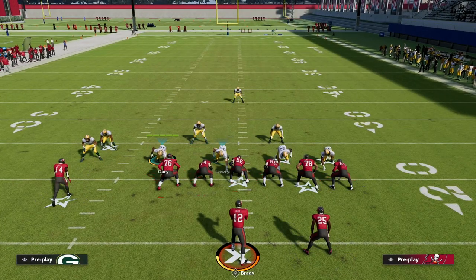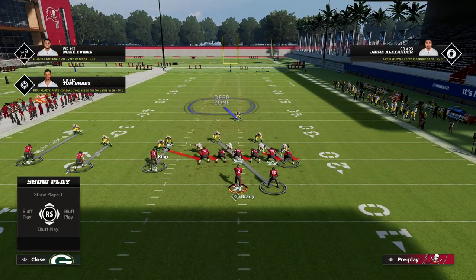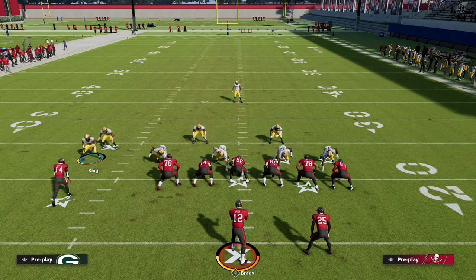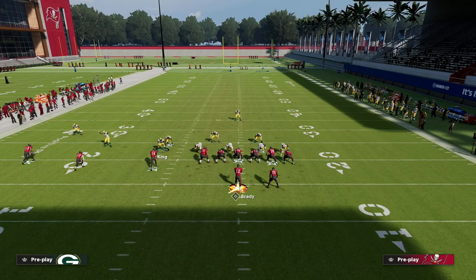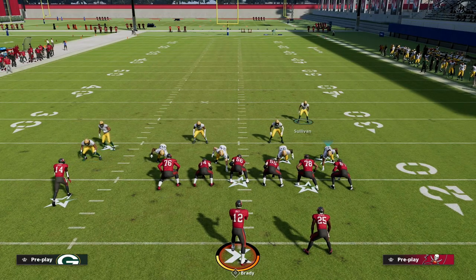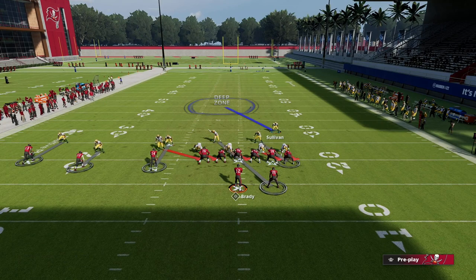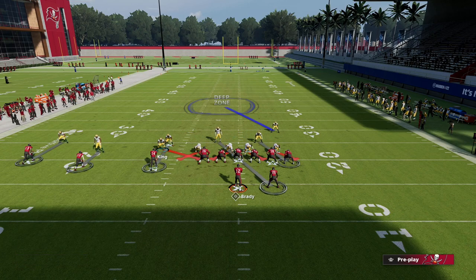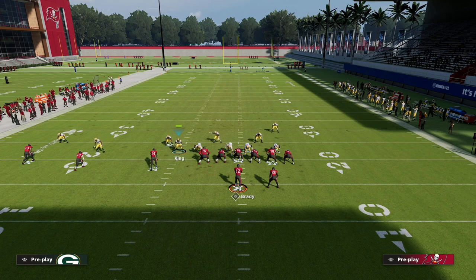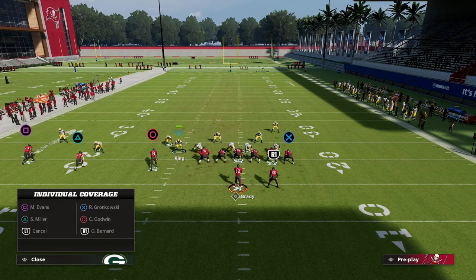You're going to see the safety move all the way down. From here, I recommend using show blitz — the right-side safety just moves over. I also like to pinch my D-line, which mainly affects that side. Then crash the line out, slide this guy in to about the hash mark, and hit the QB contain button.